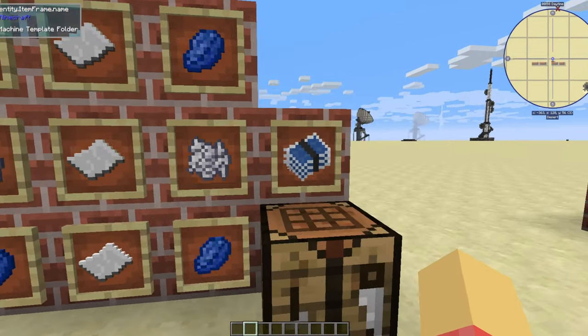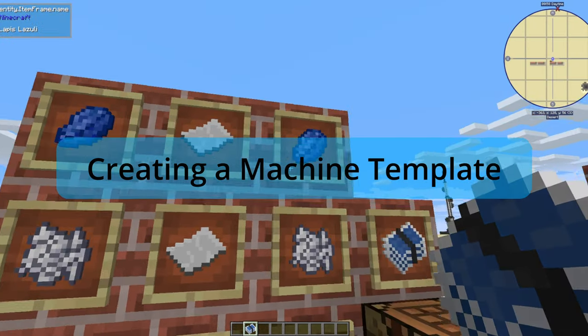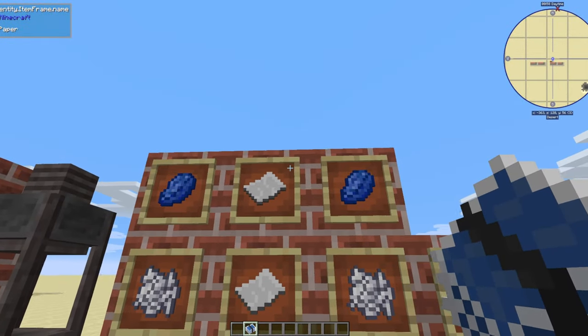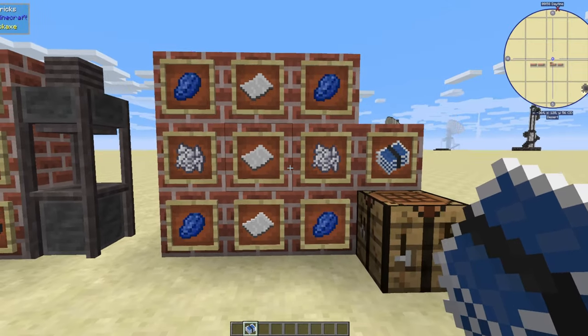Now on to making our machine template folder. You're going to need four lapis lazuli, three pieces of paper, and two bone meal, placed just in this order.